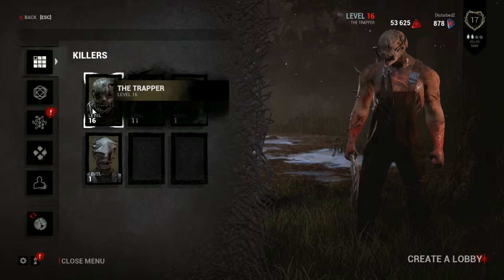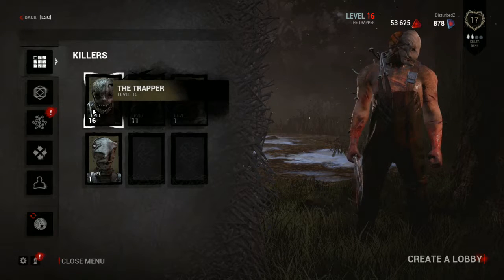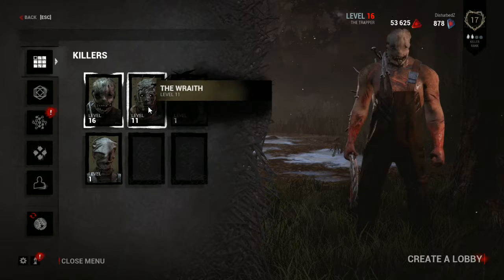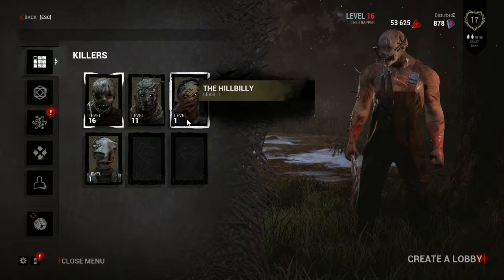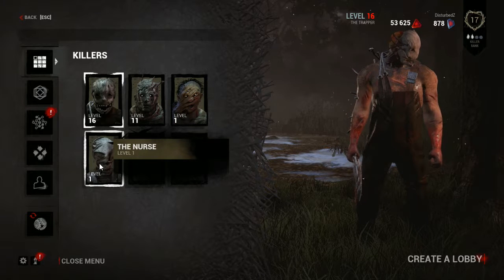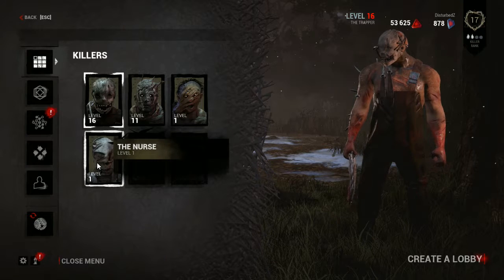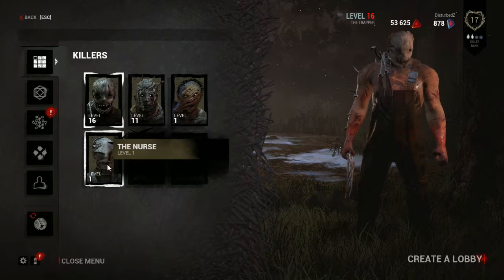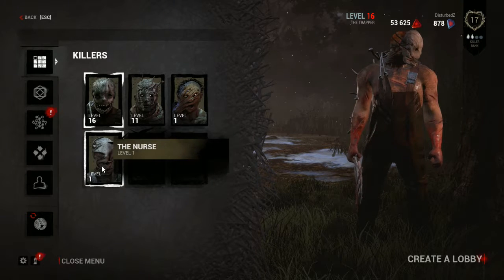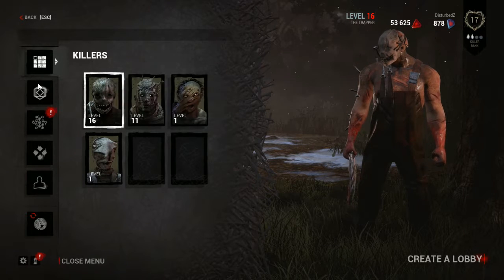Each killer has their own special abilities. The Trapper can lay down traps, the Wraith can go invisible. I'm not sure what the Hillbilly does — I haven't played with him yet. The Nurse has this weird teleportation grab maneuver thing — I only played as her once. But those are your killers, and like I said we're gonna go with the Trapper.